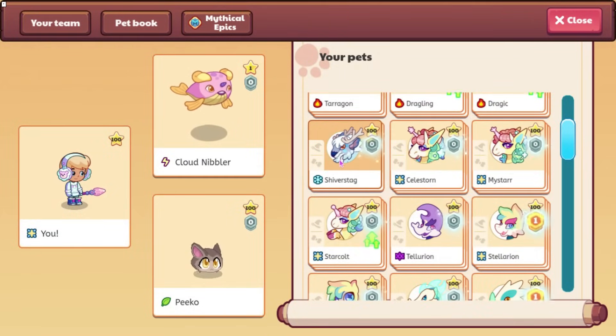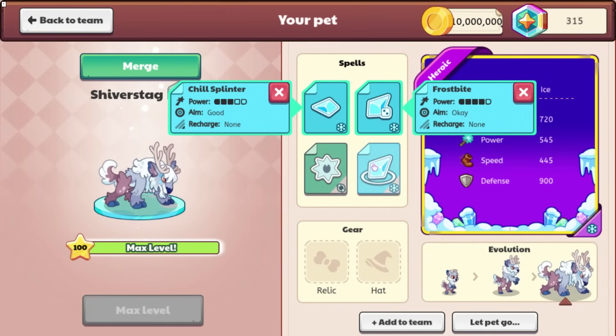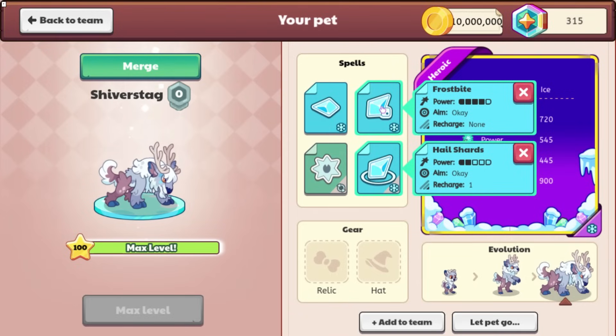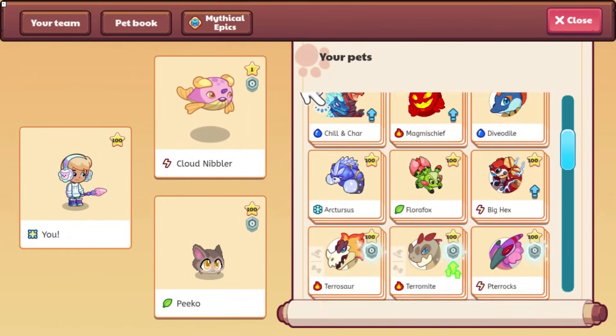Let's take a look at Shiver Stag. Here it is — this is Heroic and it looks super cool, so does the other evolution of it. Shiver Stag does Chill Splinter, Frostbite, Hail Shards, and Smash. Its attack animation isn't too cool, but I really like how this pet looks. Its health is 720, power 545, speed 445, and defense 900. I'm not sure why they aren't just having these as zeroed numbers, but maybe they're going to start doing that with other pets — we'll just have to wait and see.